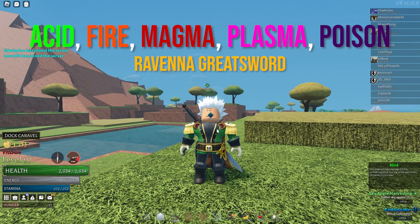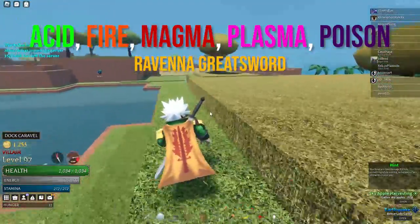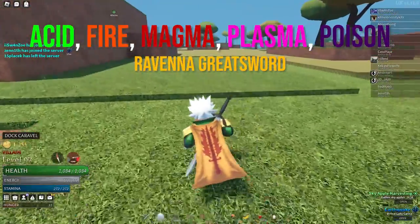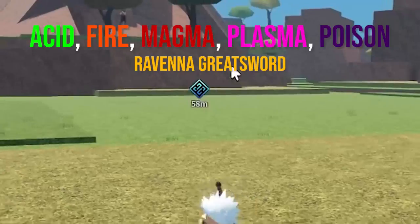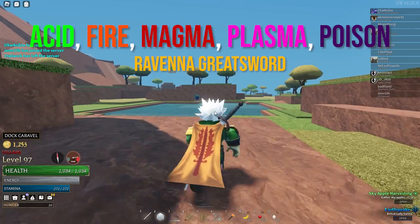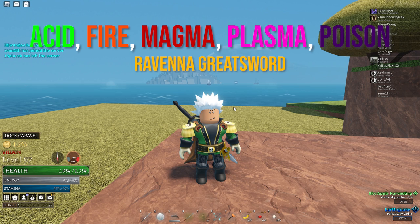First up we have acid, fire, magma, plasma, and poison. These are DOT magics, so they require you to actually hit the enemy. You want something with a huge hitbox, so I picked the Ravenna Greatsword. It does a lot of damage and the E move has a shotgun-like AOE that covers so much area, meaning you'll be hitting the enemy most consistently. All you have to do is hit them once to activate the DOT, and it's also just an extremely good weapon overall — a real two-in-one combo.